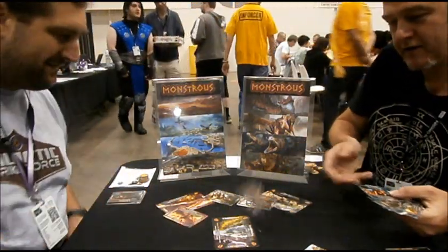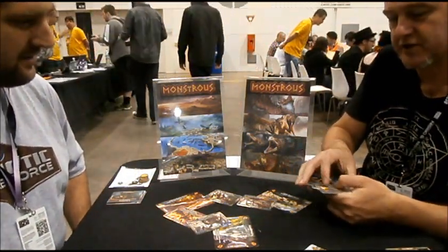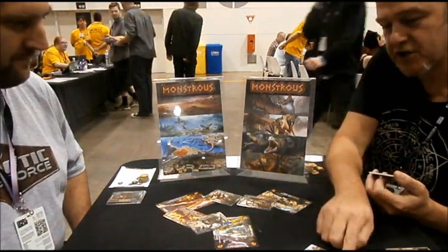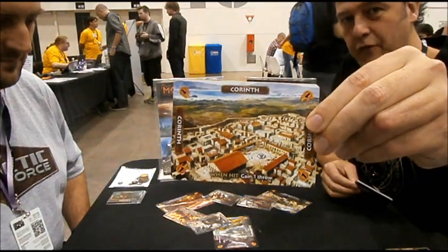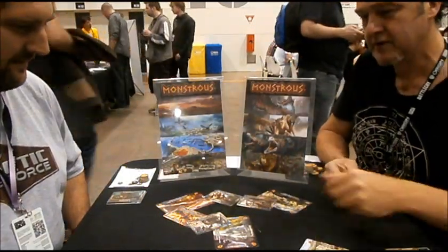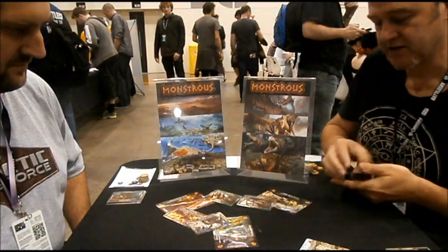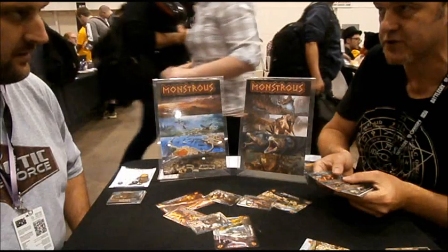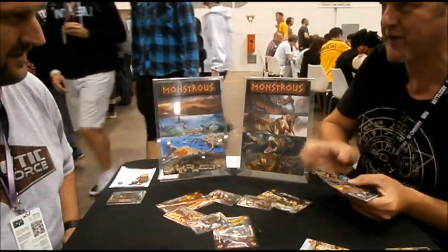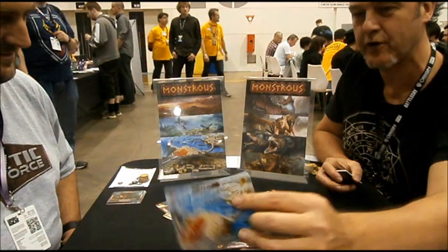Each monster has their own special power, so there's a lot of combinations to trigger. It's very, very tactical, so it's not just like playing pool with cards. Each location has special powers as well, so you can see Corinth here — gain one throw if you hit it, which is excellent because you want to throw as many cards as you can. Naxos here, you can steal faith from people. The aim of the game is to score as much faith as you can, and use your monsters in every tricky tactical way you possibly can to elbow all the other gods' monsters out of the way and get through to the human cities, cause as much mayhem as you can, get them racing back into the temples, giving you the faith points that are in the corner of every card.